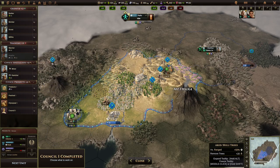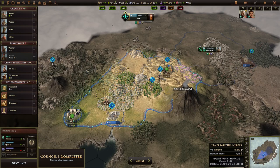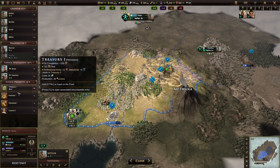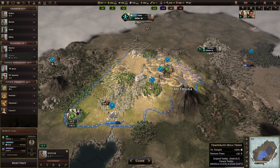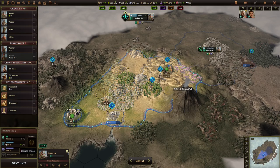Now, while there are three queues, you can only build one of these queues at a time. So that means if I'm building a settler, I can't build a warrior at the same time. Instead, it queues it up — I have to pick. Each city can only build one thing, but there's three queues that effectively run in parallel, but only one of them can be running at any time.